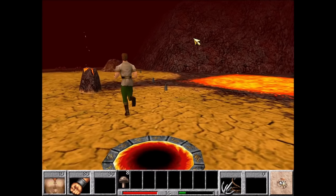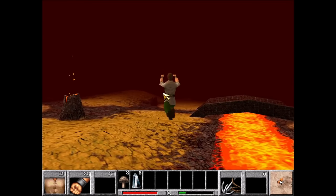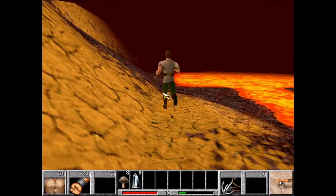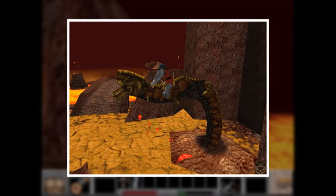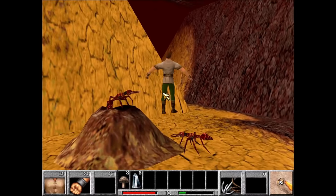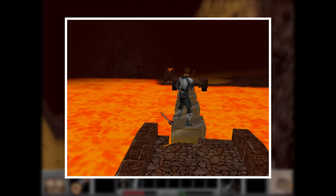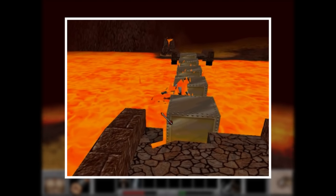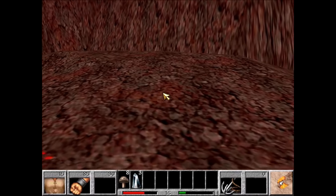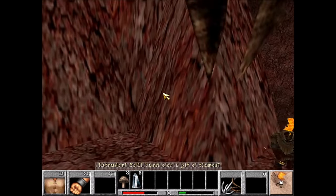We're in the barrens, also known as the lava level. At the beginning, we'll grab some crystals — healing items that are more effective than the mushrooms. As you might imagine, we'll be skipping most of this region, including a fight with a basilisk, and also some frustrating platforming sections where it's very easy to fall in the lava. There are some enemies coming up that we could try to fight, but we're severely under-leveled and under-equipped, so instead we use the power of hiding behind rocks.